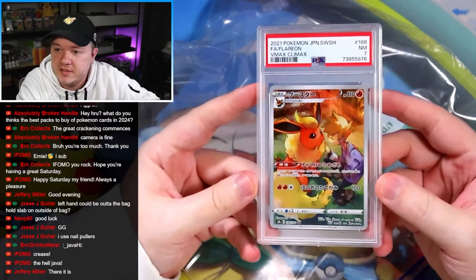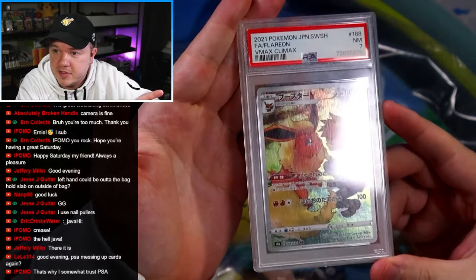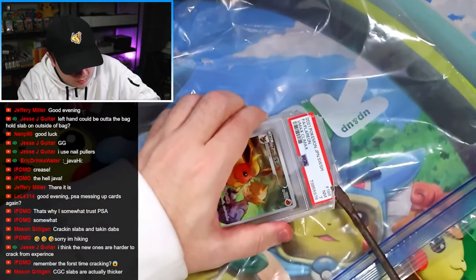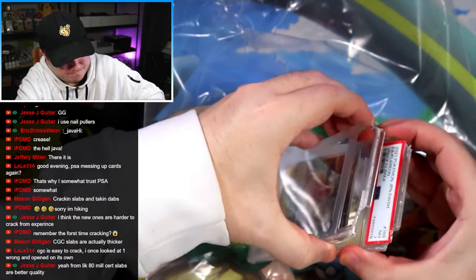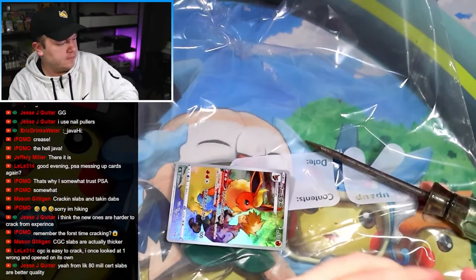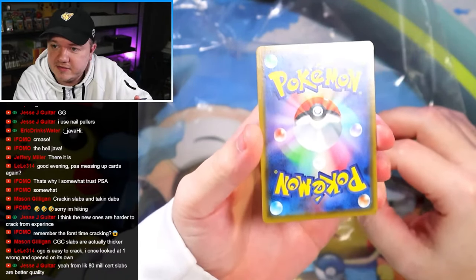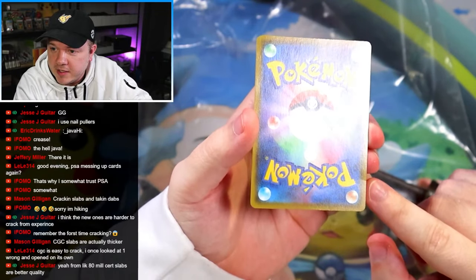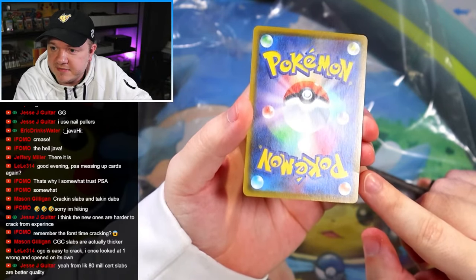Let's see if this is a similar situation. We have VMAX Climax Full Art Flareon, PSA 7. Let's see exactly what happened with this card. Okay, we got the corners off. We're out. A card that got a PSA 7 — this was a PSA 7 VMAX Climax Flareon. Found it — well, that was easy. Nice little crease or big dent there on the bottom right. Honestly, kind of surprised that it still got a 7 at PSA.